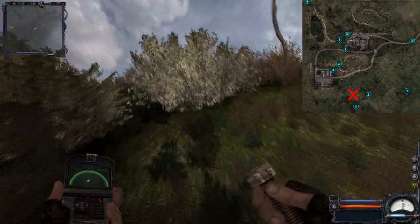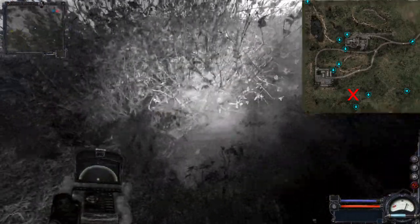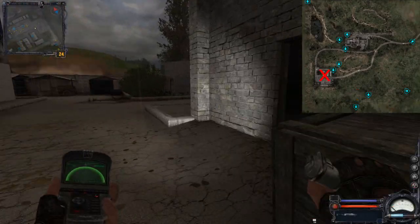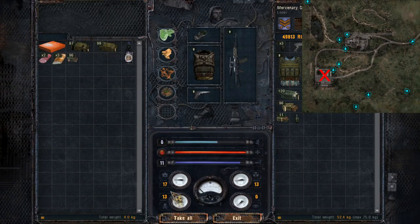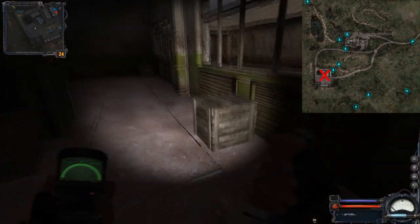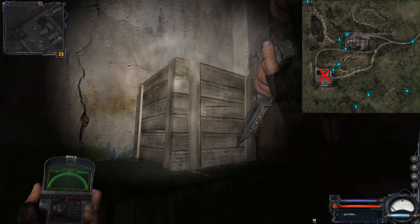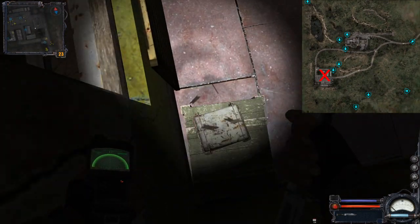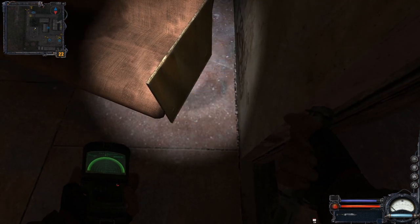There is an anomaly here near the transition to the swamps with an artifact. Next up we go to the base of Duty, in which we have a lot of loot in the different buildings. There is a box here as well as a lot of wooden crates.